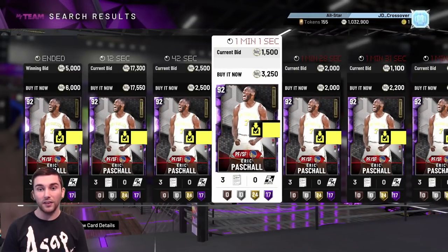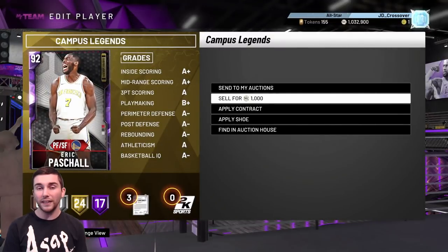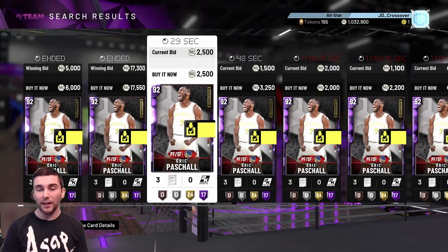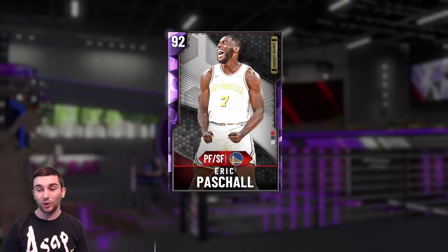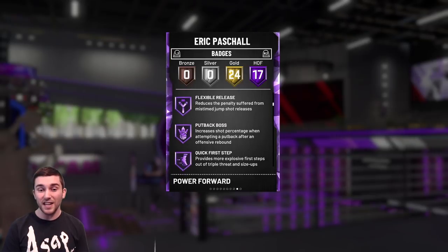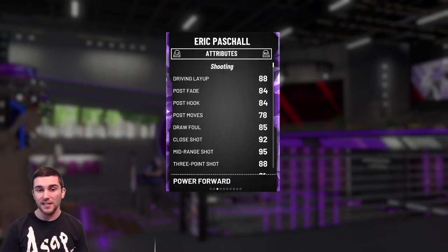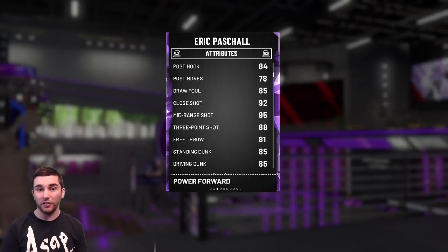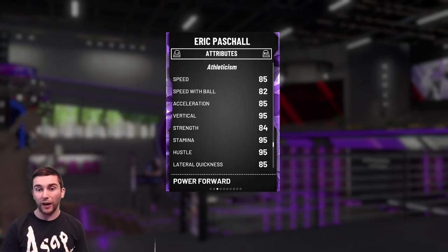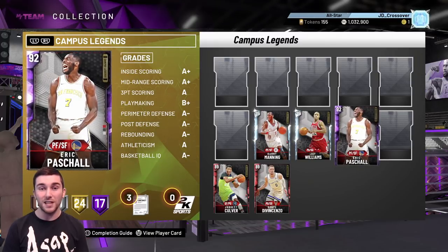Next up Eric Pascal - I have bought loads of this card, buying him at 1,200 MT max, and he discards for 1,000 MT. The trick when investing heavily in a low-risk player is to always buy close to discard value. This card being that cheap is criminal because he comes in at power forward / small forward - really you want to run him at small forward. He's 6'7 with 17 Hall of Fame badges including shooting badges, playmaking, Quick First Step, and gold badges like Intimidator and Clamps. 88 driving layup, 85 driving dunk, 95 mid range, 88 three pointer - he can speed boost. I can easily see him going up to the 5,000 MT mark.